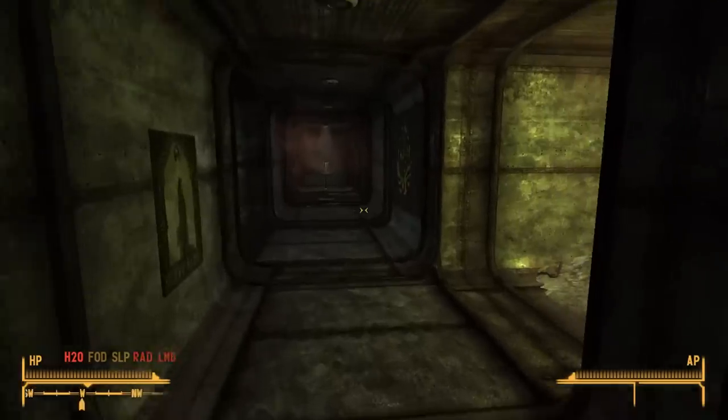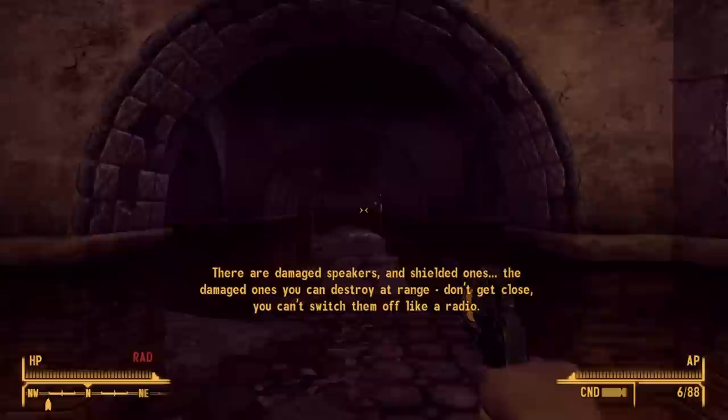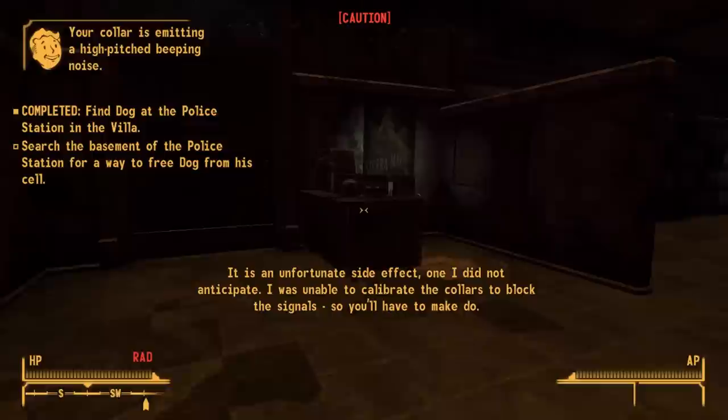Dead Money is a DLC in Fallout: New Vegas known for being a bit of an annoyance to complete. With the toxic cloud looming around the resort, enough explosives to cure your headache, and the fact that it strips you of all your possessions — all of that means people often forget about it and all the cool equipment found within.